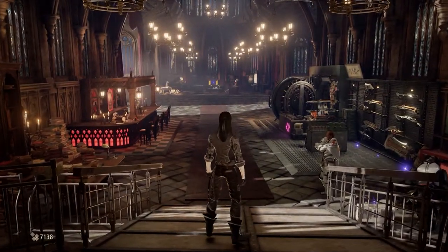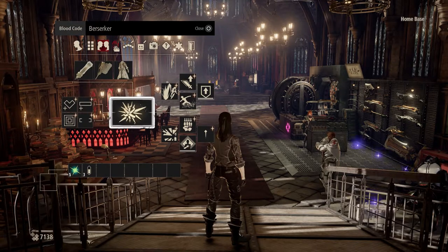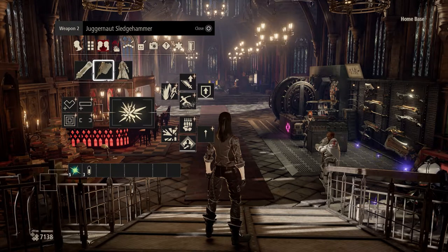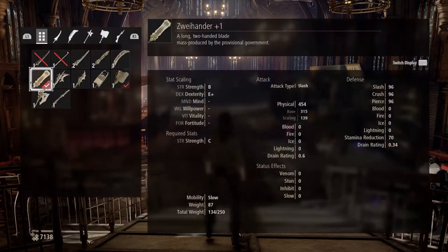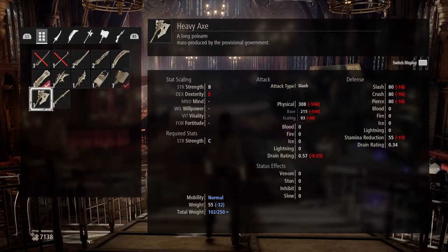I think everything's generally the same — all the items that we picked up — so we're just at the stage where we grabbed this Zoi Hander. We've just been using the Berserker Blood Code with the Juggernaut Sledgehammer. In the previous one I was using the axe, the heavy axe.